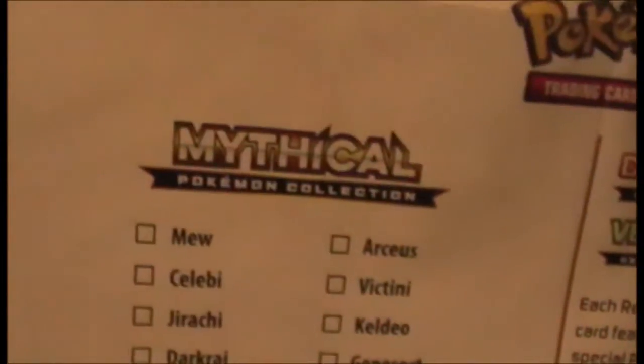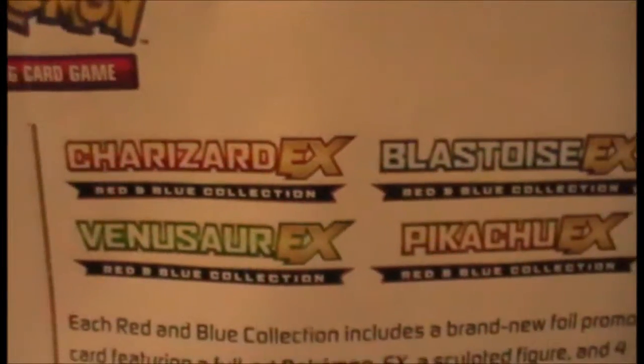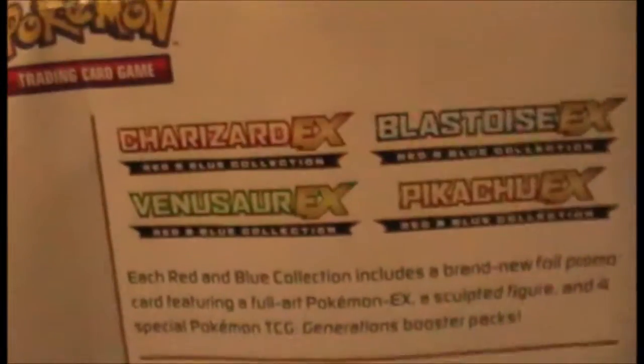We get the little insert thing as well, for those who are interested — a little poster of all the legendaries, and it's a checklist. There are also boxes coming out: the red collection, blue collection, as they're called, and there's the yellow collection — Pikachu's, I suppose. But that's not the point of this video.